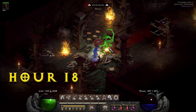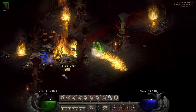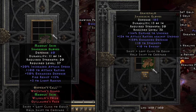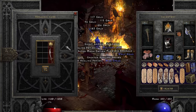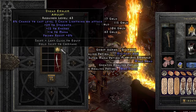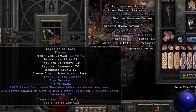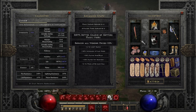Skipping down to Hour 18 in the Catacombs — one of the better places for Terror Zones — which unfortunately fell a bit short this time. The unique and set Sharkskin Gloves dropped, which are decent if you don't have much else to use. A rare Amulet popped out with good mana and tons of strength. And the Alibaba Talwar appeared, meaning more magic find — up to 509%. That works.